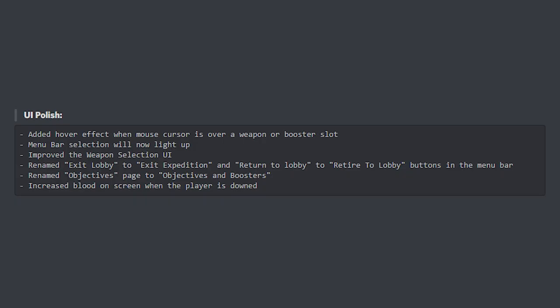Sadly, they reduced the mine deployer's maximum capacity from 10 to 8 mines — a moment of silence for all mine deployer mains. To wrap things up, 10 Chambers polished up the user interface: they added a hover effect when the mouse cursor is over a weapon or booster slot, menu bar selections now light up, improved weapon selection UI, renamed 'Exit Lobby' to 'Exit Expedition' and 'Return to Lobby' to 'Retire to Lobby' — though it's still a little confusing, so read before you click.